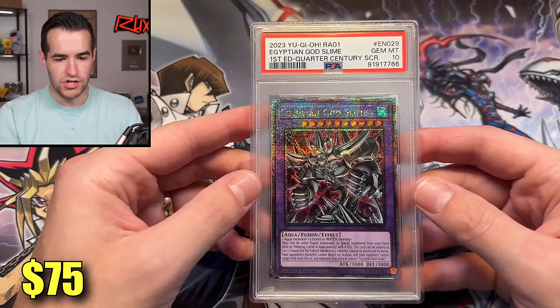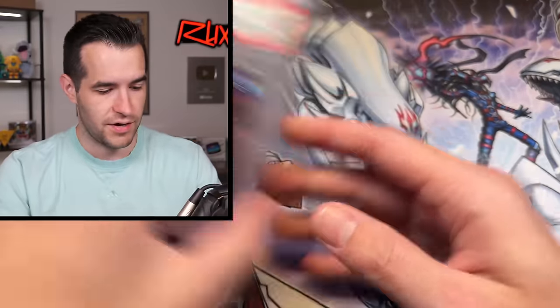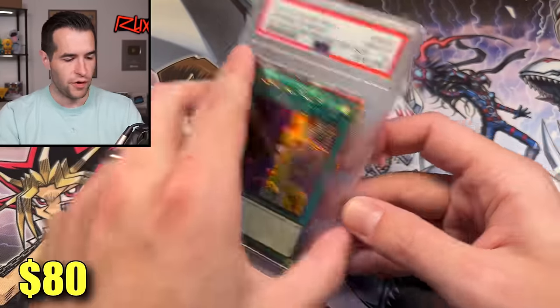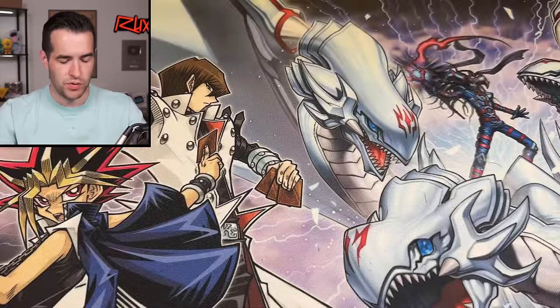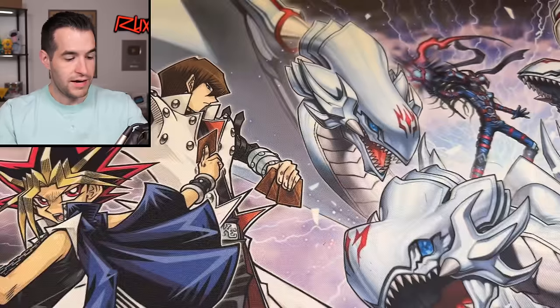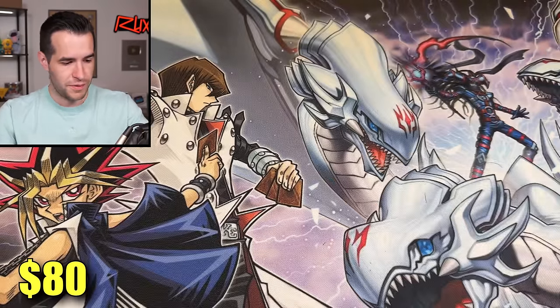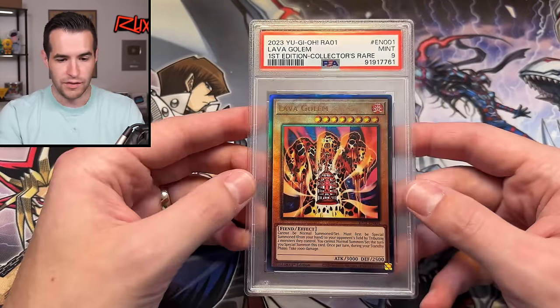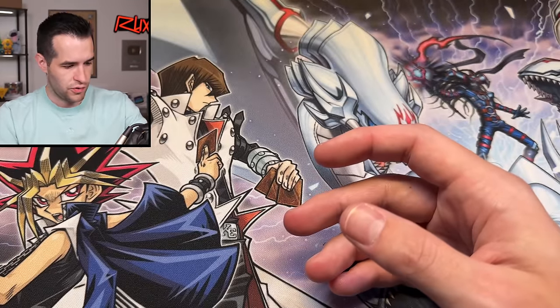Exodia the Forbidden One, very nice. Egyptian God Slime — looking good. Egyptian God Slime again, another nice one. Change of Heart PSA 10. Predaplant Dragostapelia PSA 10 — how many PSA 10s? I need this luck. Elemental Hero Neos PSA 10 — this is really, really good. Lavagon got a 9 — the ulties are pretty tough, they don't necessarily grade that well. Iris Sword Soul again, doubles on that. Let's see what's in the next box.